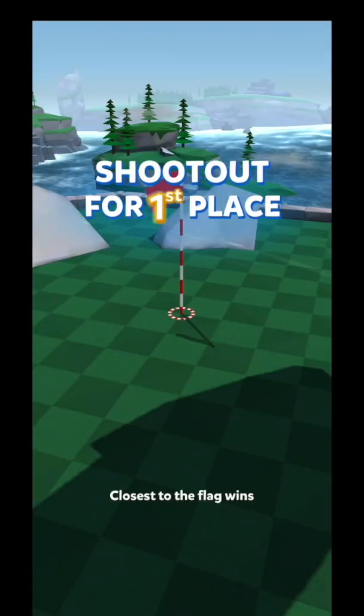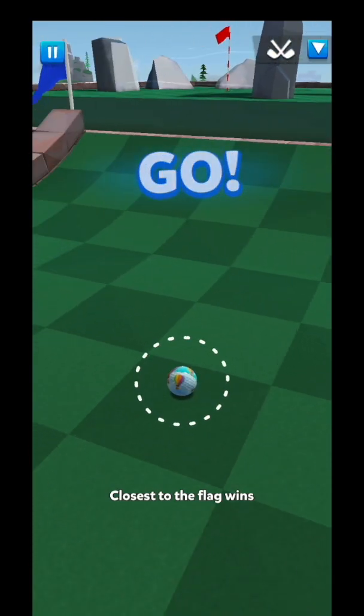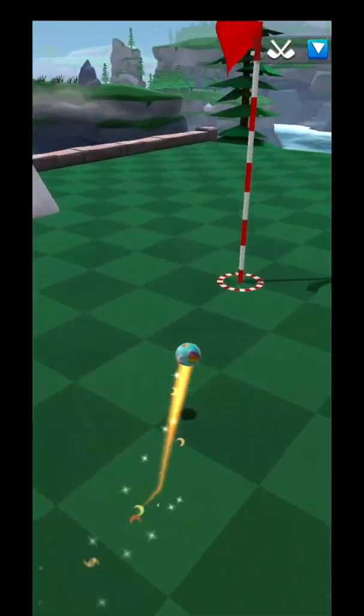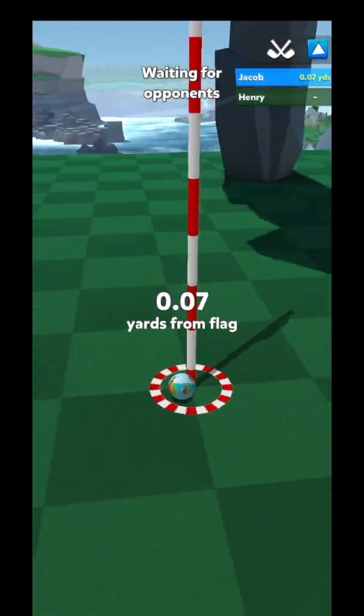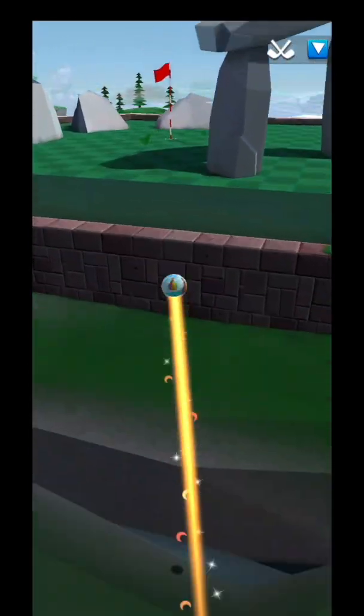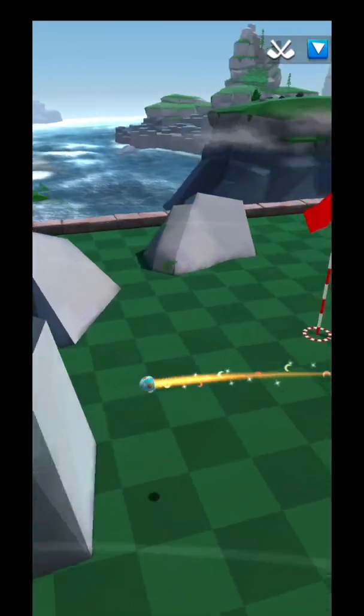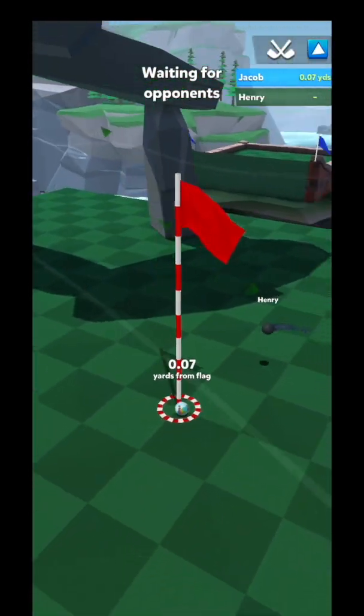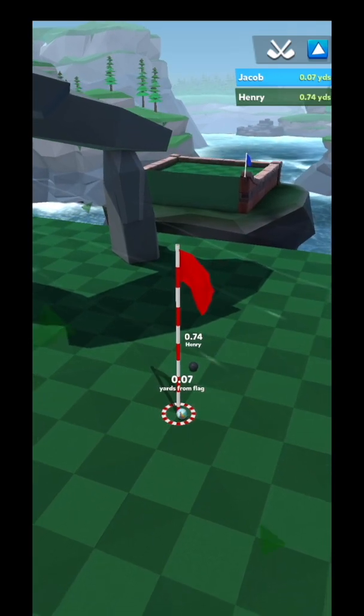Now for the Boulder Bounce — the hardest shootout in the game. Jacob actually absolutely nailed this one. With five power you just max it out. You want to hit off that boulder, and I doubt you'll get that close, but that is how it's done. With a four power though, you do have to go around through the arch over with an orange, and the same for any club below four power.